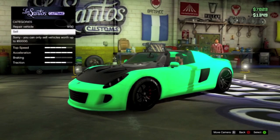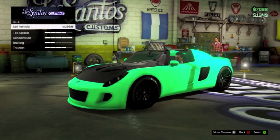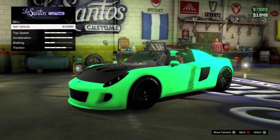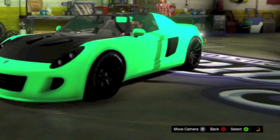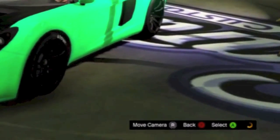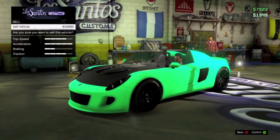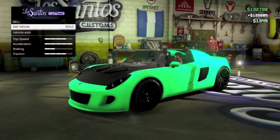As you request the vehicle, hit right on the d-pad to bring up the screen that allows you to sell the vehicle. However, we're not going to sell it right away — focus on the bottom right corner of the screen. You'll see an orange rotating circle, which means the game is saving. After that circle appears and then disappears, you're welcome to go ahead and sell your vehicle.